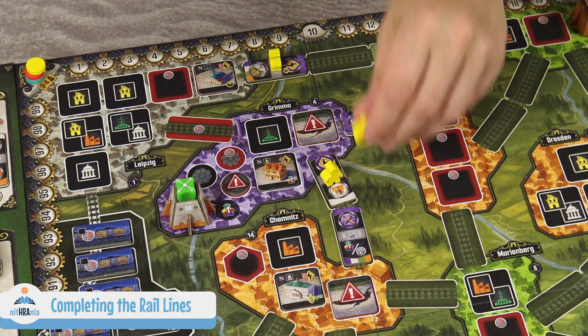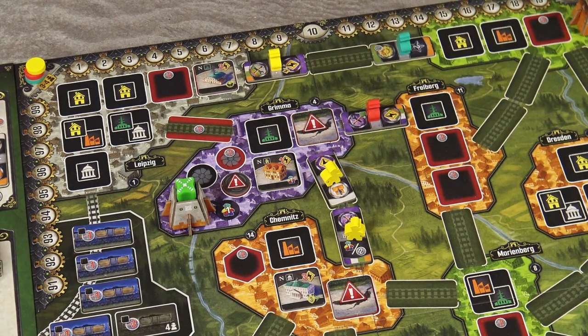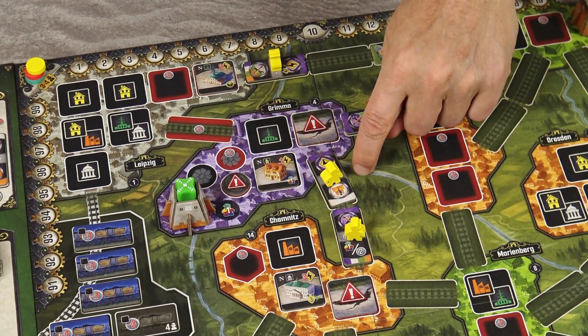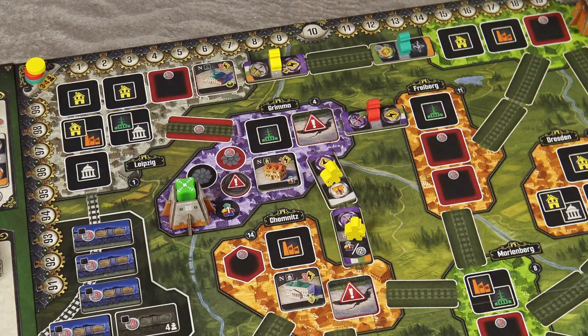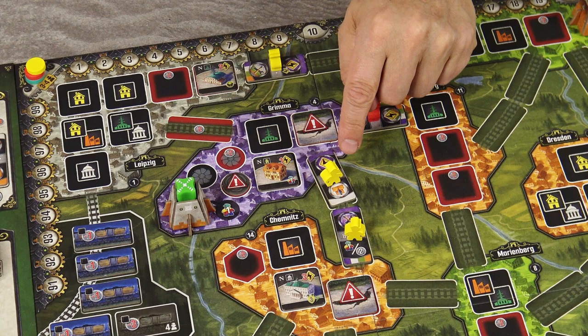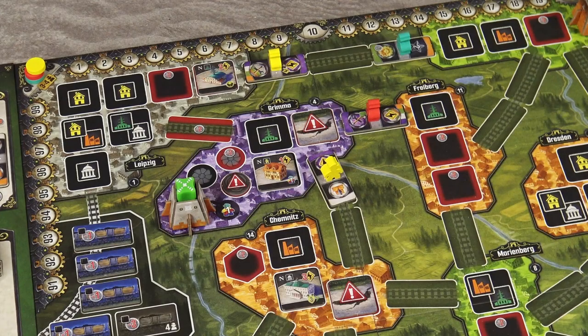When you place a tile and complete an entire rail line, all players with workers on that line receive rewards printed on the game board. For a 2-space line, each player with a worker increases their victory point income by 2. For a 3-space line, income increases by 2 for each worker on that line — so a player with 2 workers gains 4 spaces. After distributing rewards, flip all tiles on the completed line face down but keep the workers on them.